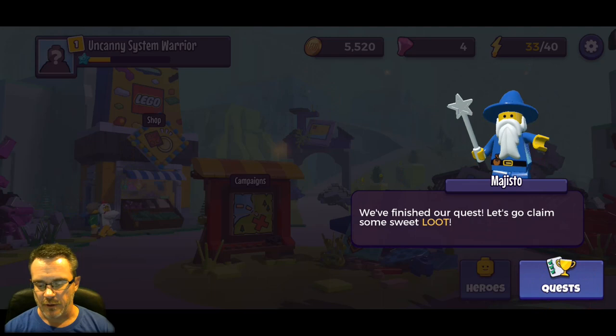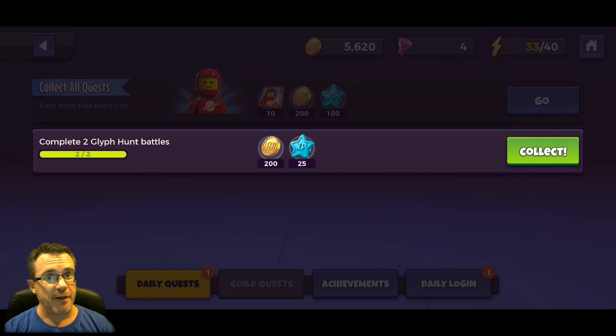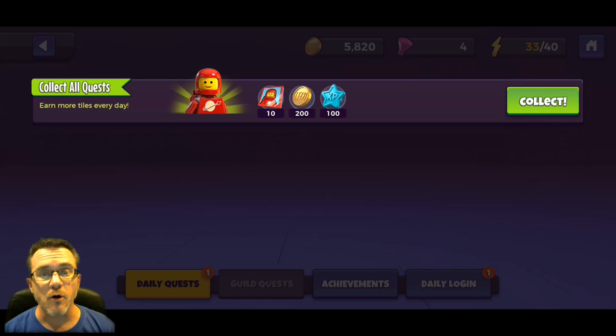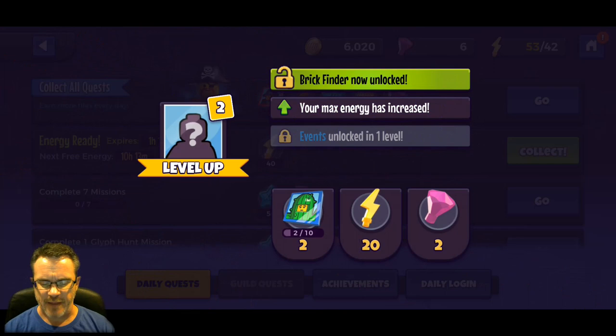We finished our quest, let's go claim some sweet loot. We have daily quests - we just finished leveling up one hero, and we completed two glyph hunt battles. We're going to collect those, and it looks like we're going to get enough cards - 10 out of 10 to unlock this spaceman here. Brick Finder now unlocked and max energy.